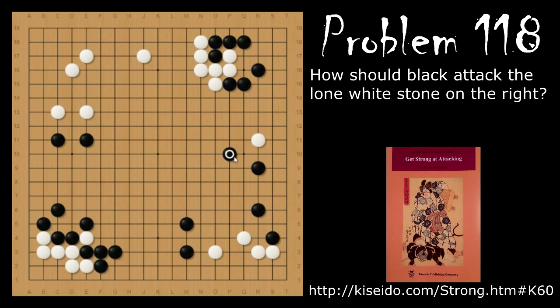Problem number 118: How should black attack white's lone stone right here? Black should play the light cap of the knight's move here. If white jumps out and attaches, black will hane and follow. White can make a table shape, black will follow and connect up with this group. White can play a few more moves to make shape and then make a living shape, but then black will play here — and look at the moyo black just got, with all this outside influence working well with his other outside stones.